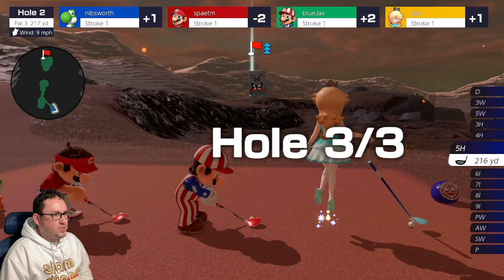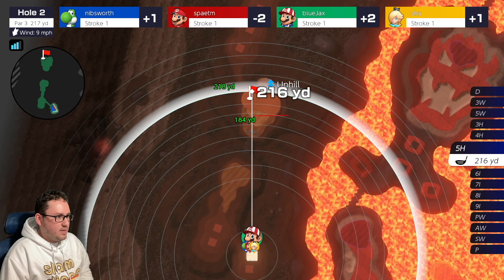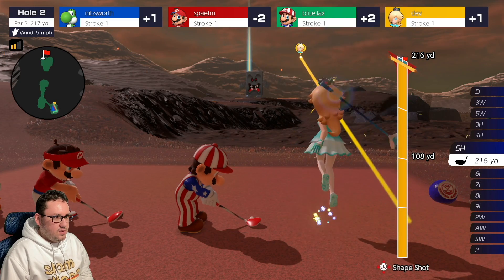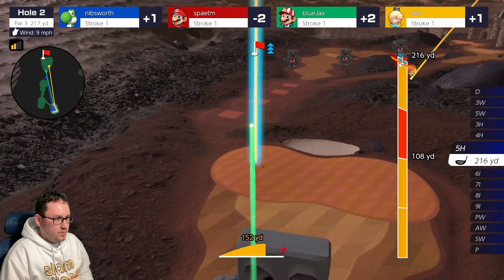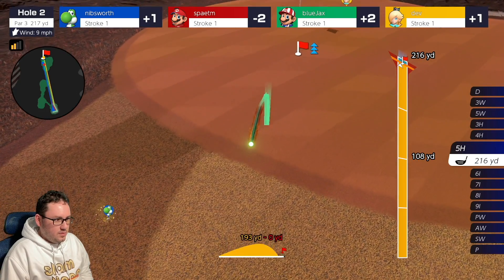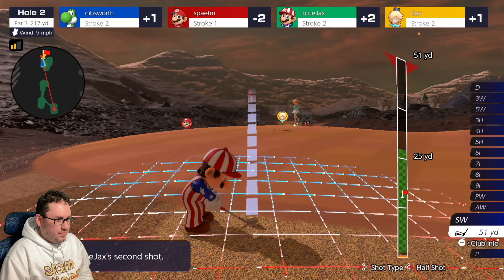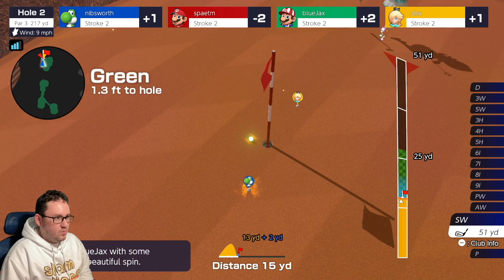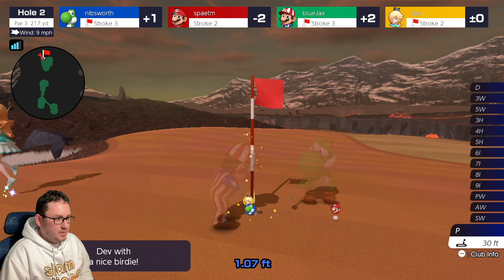Alright guys, final hole of the match. We're still 2 over. Got a par 3, 217 yards. Wind against us at nine miles an hour, going uphill. Five hybrid in hand. Keep our Backspin — let's see what we got. Nice shot! Can we make it close? Yes. Alright, we're almost on the green — we're on the fringes. Get close, Backspin. Ooh! Wow. So we're gonna actually hit another par. We're in with the par. Nice shot!